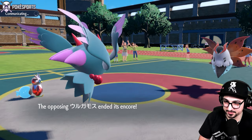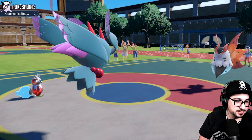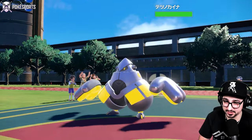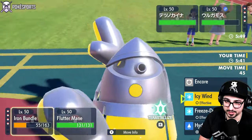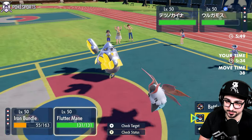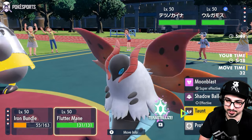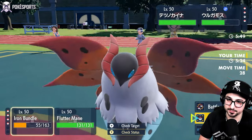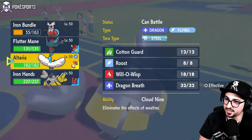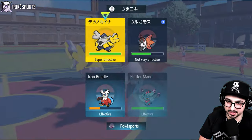I might need to Ice Terra next turn. The Encore ends — okay. They're probably going to go back into Great Tusk. I'm surprised they're not just swapping. That's why they're not swapping. I'm going to take the Heart Swap here and go into my Altaria. Ooh, that was a smart switch. Can I prevent this Fake Out? I don't think I can — I'm going to get faked out and there's nothing I can do. I'm going to Heart Swap into my Iron Hands — not my Altaria yet. And I'm going to Terastalize Moon Terra.